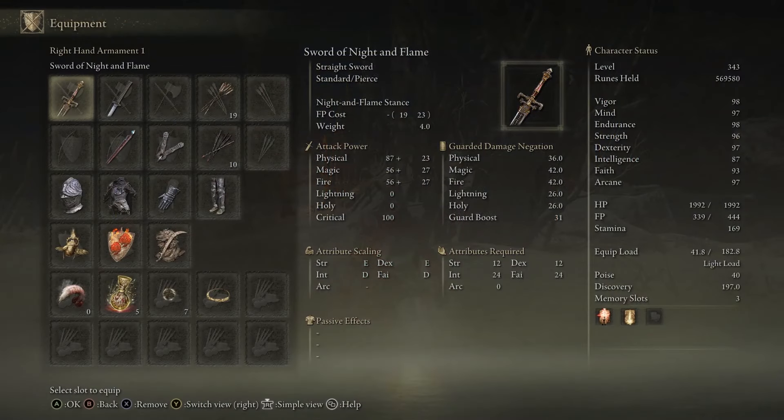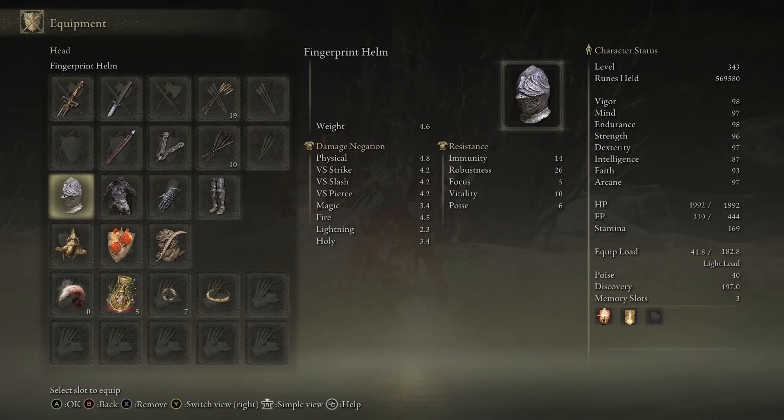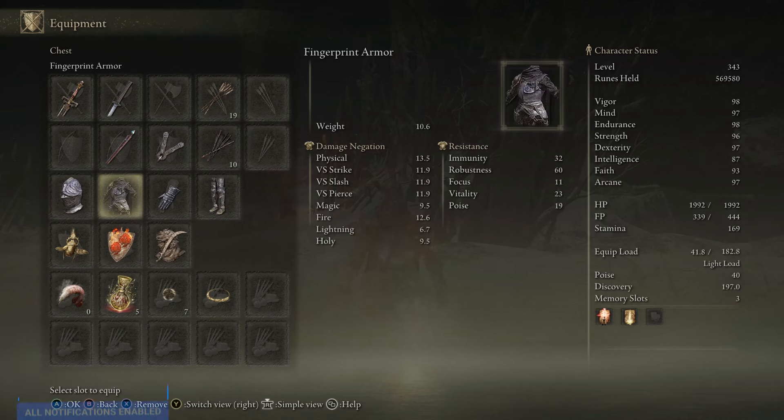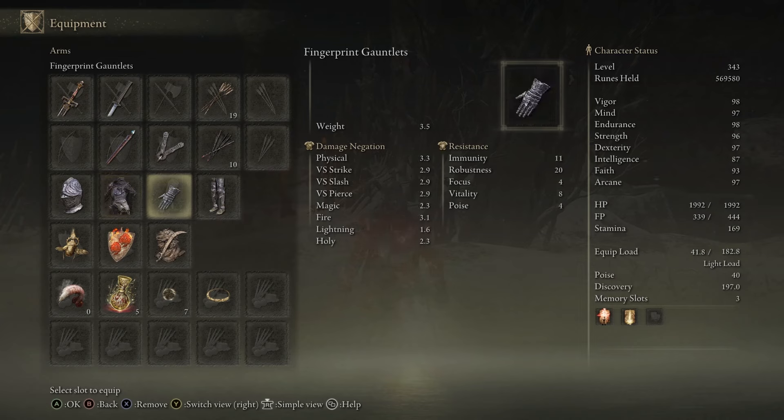So let's go into our inventory and take a look at our equipment. This is the Fingerprint helm. The damage negation of physical versus strike is not that bad. Immunity, robustness, focus, and vitality for the helm itself. Now let's take a look at the armor itself. The fire base is 12.6 and physical negation is a lot higher than any other stats, and resistance you have 60. And let's take a look at the Fingerprint gauntlets. Now for last, let's take a look at the greaves themselves.